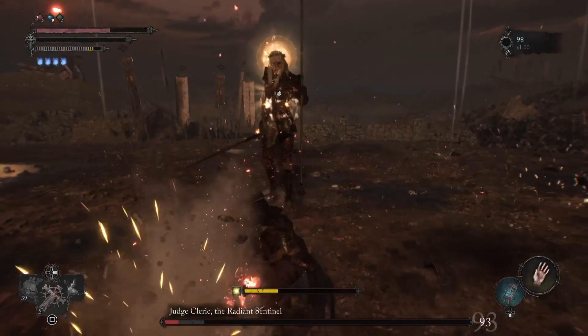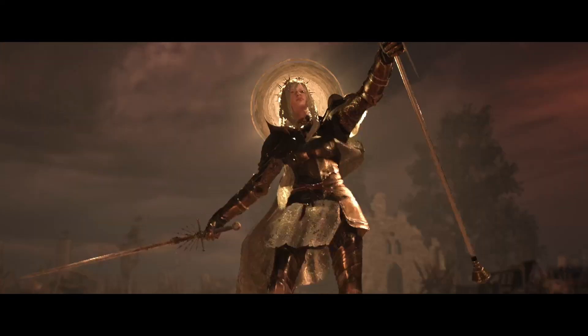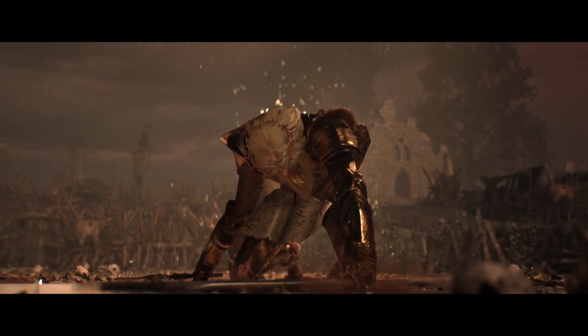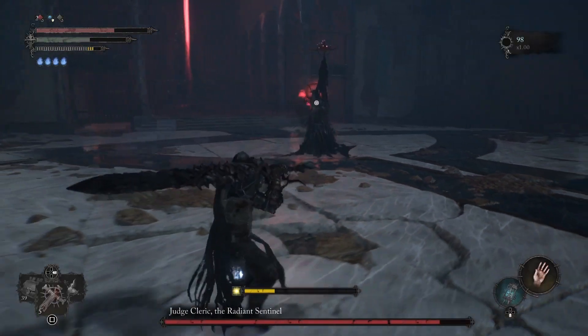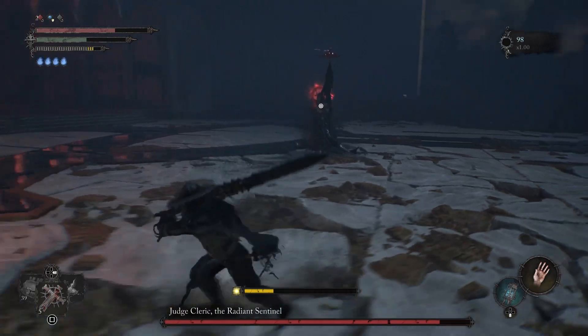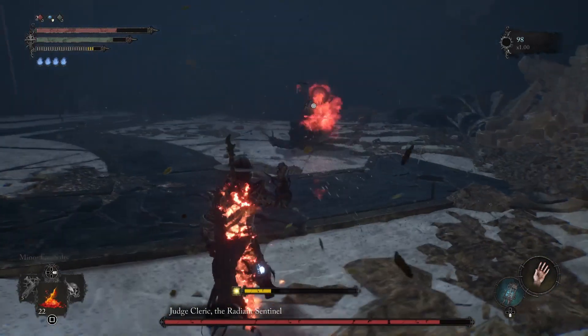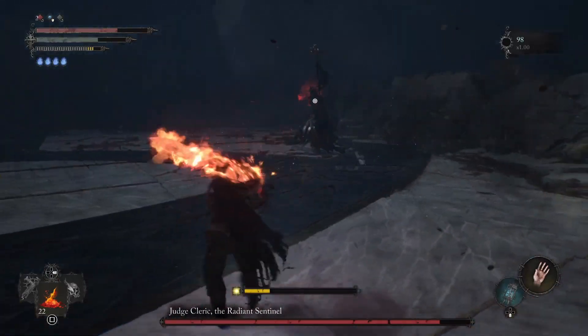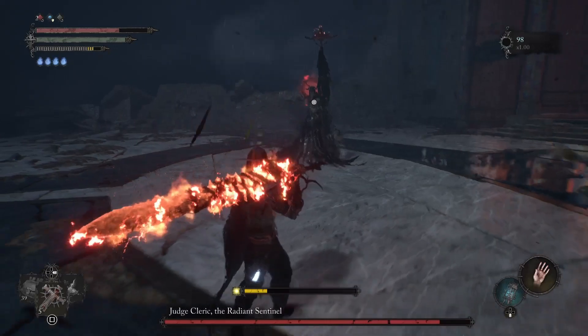We have defeated the first phase, so let's enter the second phase. Here she will turn into a witch and use inferno magic against us. She uses lots of fire and long-range attacks in this phase, and she uses the spear more than the sword.